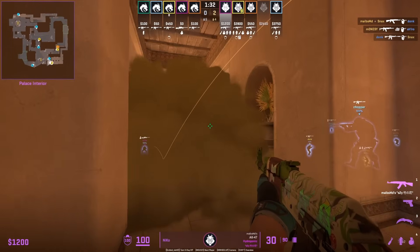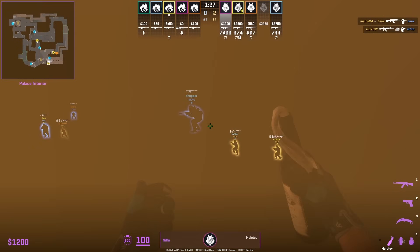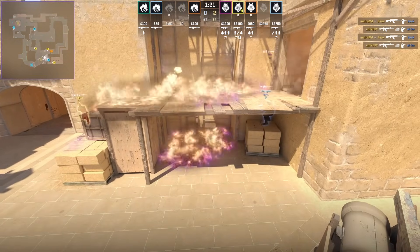Niko gets smoked out palace. He has a set lineup to molotov off dark. He aims as shown, then without moving his mouse backs up into the wall, then left click throw. This molotov covers both top and bottom.